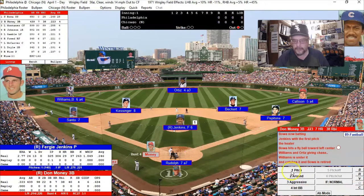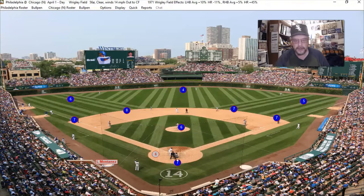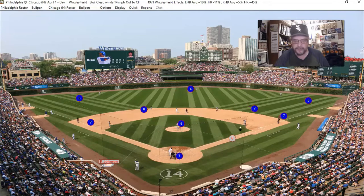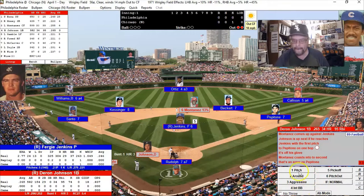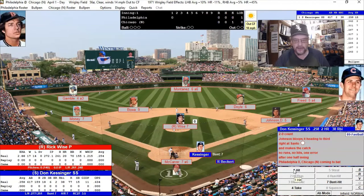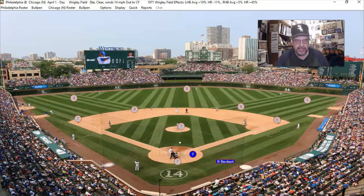We've got third baseman Don Money up against center fielder Willie Montanez. Montanez is up and he gets a base hit — first baseman Darren Johnson might have had an error, but no, he made the play. There's two down. That's going to be a line out. Pitching for Philadelphia is Rick Wise, leading off for Chicago is shortstop Don Kessinger — I know him well from the '79 White Sox season replay.